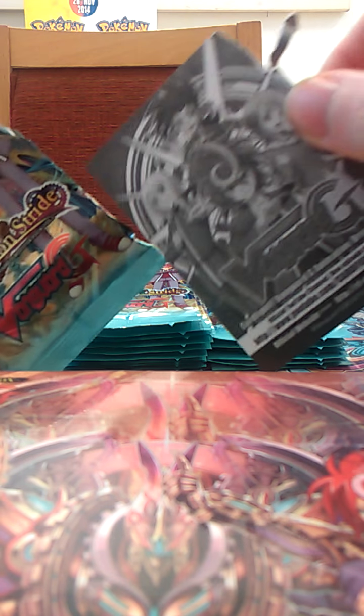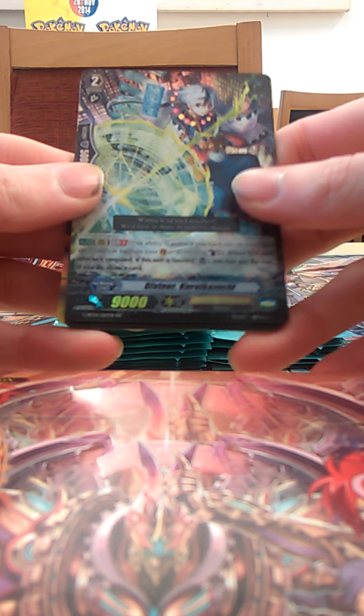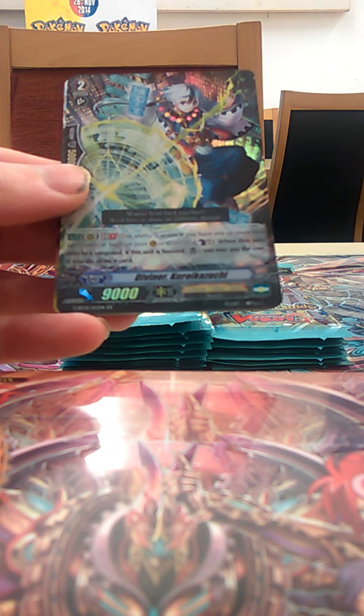Ripped right through that — that's why you have to be careful and not get distracted. This is really good actually: care plus 1 when this unit attacks the vanguard; if it's boosted, pay the cost, draw a card — not if it hits, not if it misses, just if you do it. Draw a card. Free advantage — I don't mind that at all.